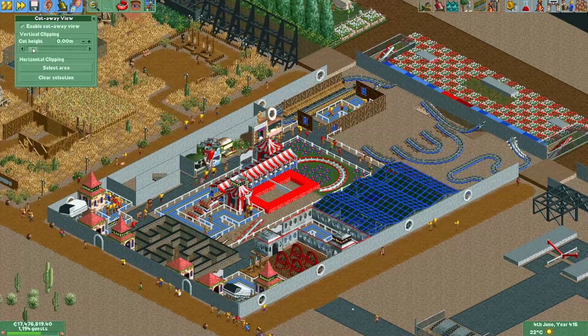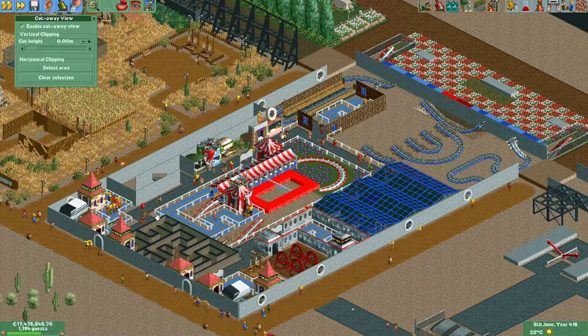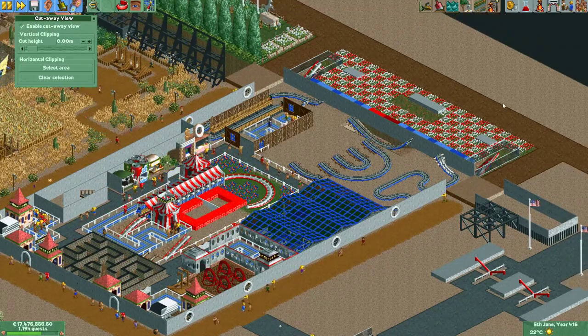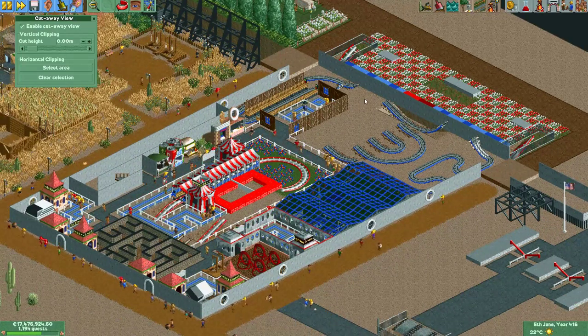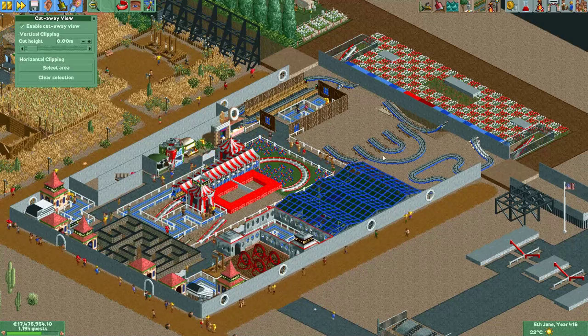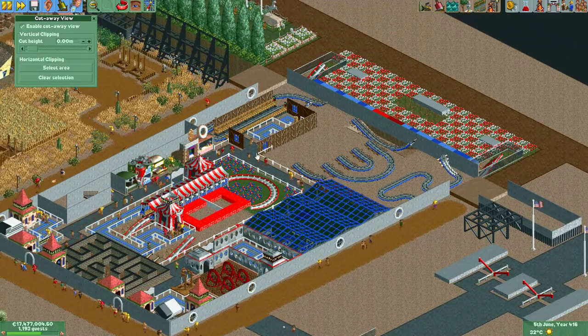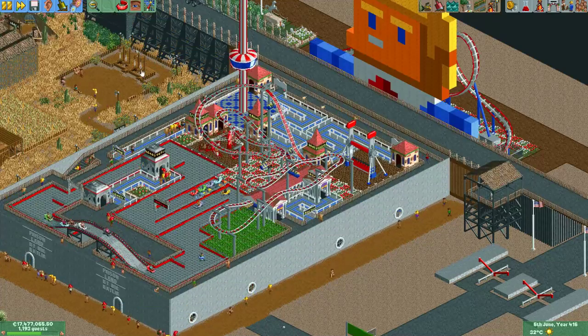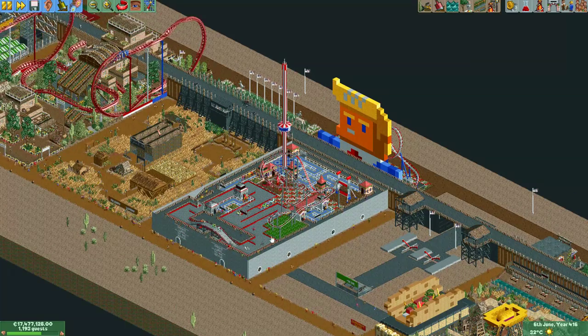In here are some more rides. I can see a maze here and the entrance of the coaster that goes around the back. There's also a wild mouse coaster that he managed to cram in here. I think it looks a bit bare, but I love the Trump pixel art that he made in the back.